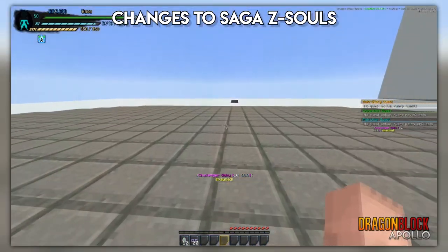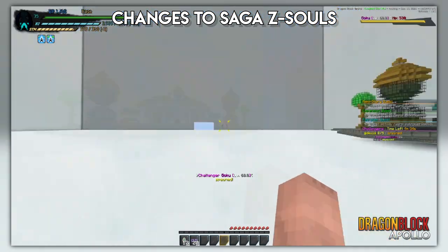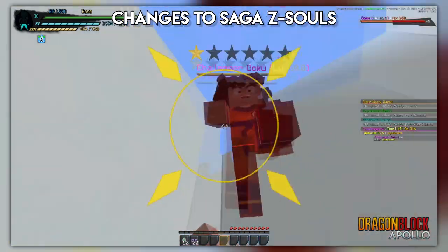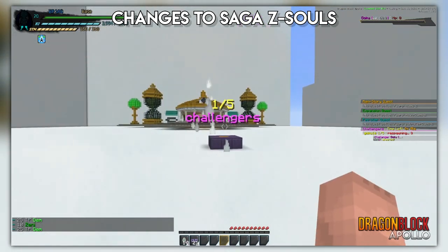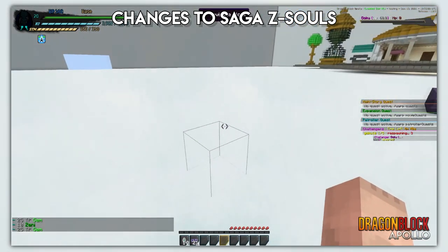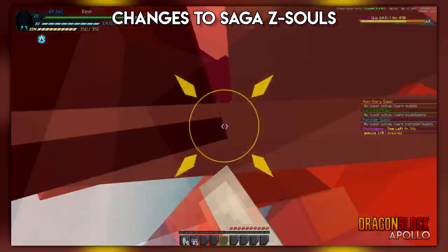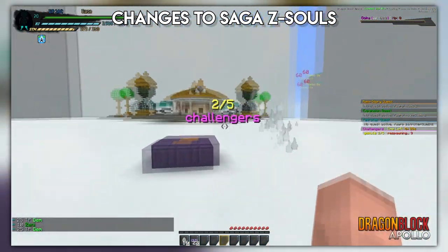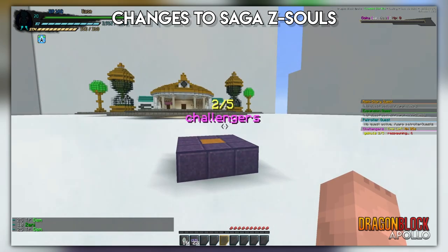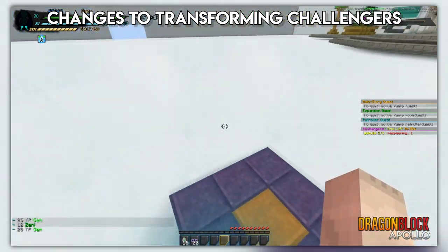The new idea was: what if we gave challengers a drop chance for these Z souls? This new concept allows you to get SSJ2 Z souls while grinding for SSJ3, letting you work on previous forms while continuing to progress new ones. This way you're not having to completely focus only on the new form — you can still give attention to a previous form and give your new form some attention until you have to commit to it fully.